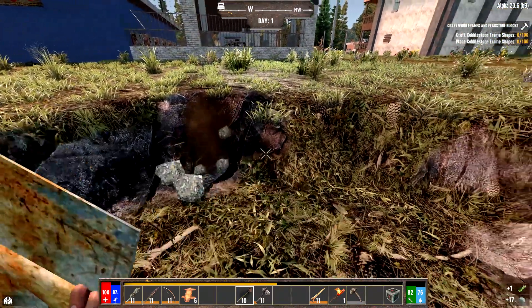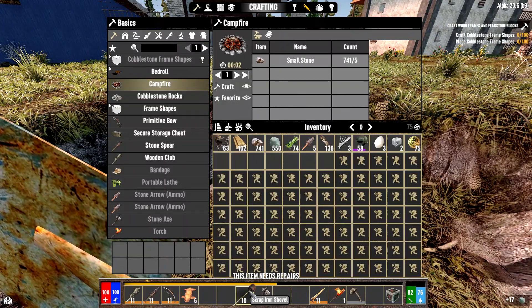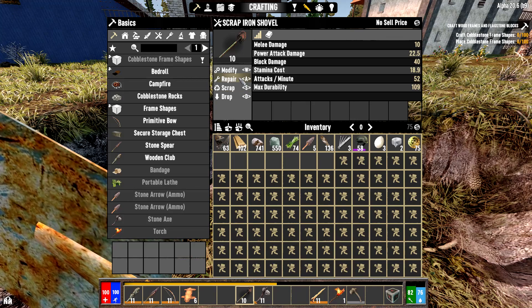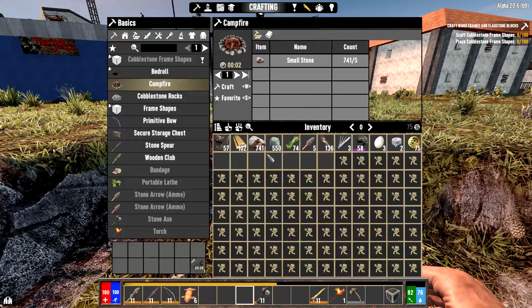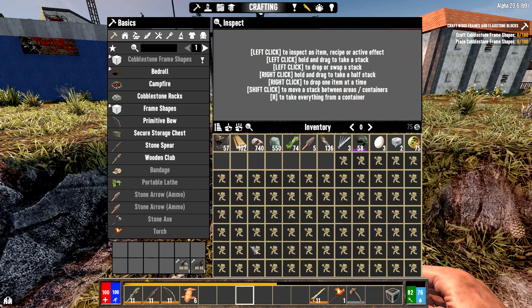The shovel broke. In order to repair scrap iron items you need to have iron. Select the shovel, hit repair — that'll take 16 seconds and then we'll continue. Our axe is also pretty low so we're going to repair that as well.